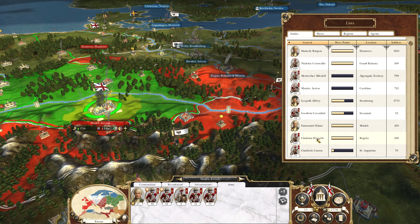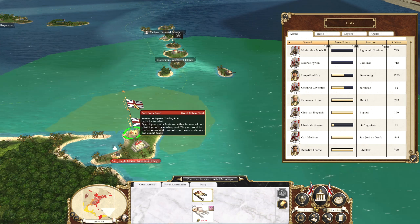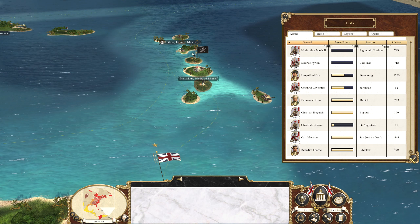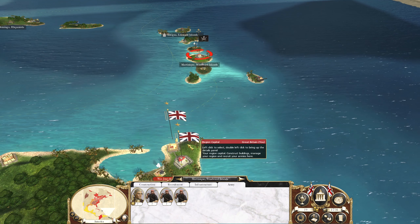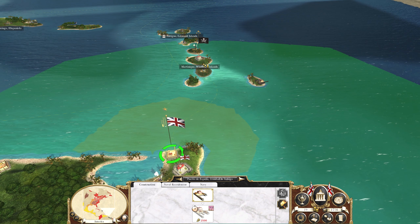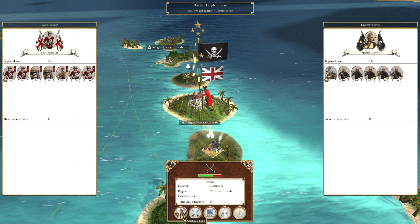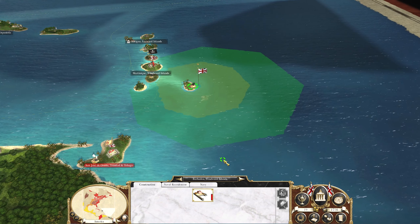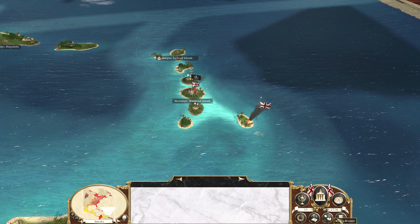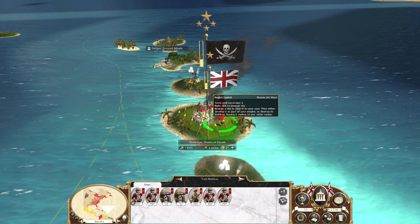Emmanuel isn't doing anything, Christian Hogarth is staying where he is. Karl Madison might be able to use this Indiaman to get onto Martinique. Let's do that — oh, we can do it in one turn! Did not realise that. Well, that would be something worth doing then. Our Indiaman will remain safe in port in the same turn as well. Brilliant. Let's get this battle underway — I'm not sure there's a wall there, so it should be quite simple.